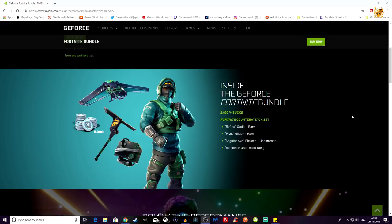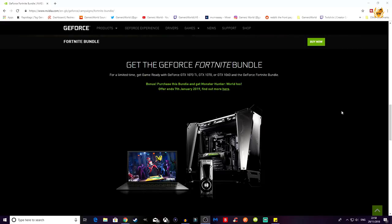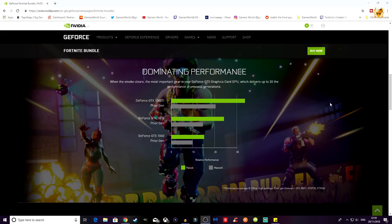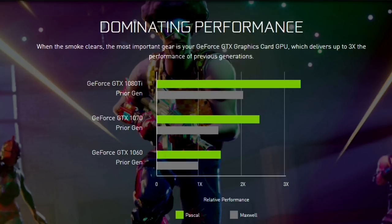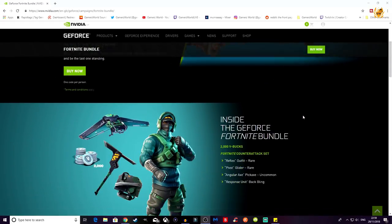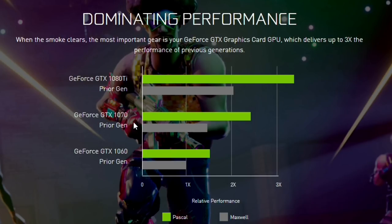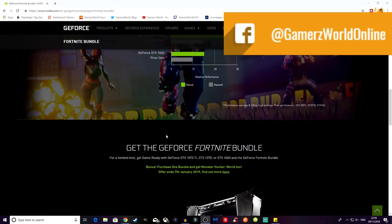This is only for new purchases from today, the 29th onwards. It looks like it runs out on the 7th of January, though I'm not sure if that refers only to the Monster Hunter World offer. If you bought a 1070, 1060, or 1070 Ti up until yesterday the 28th, you will not get this bundle. There's also a performance chart here — interestingly it shows the 1080 Ti, but that's not on the list of included graphics cards, which has the 1070 Ti, 1070, and 1060. That might be a mistake.